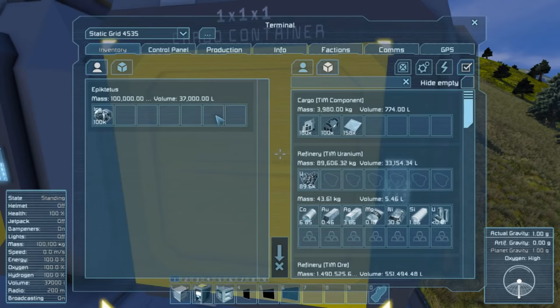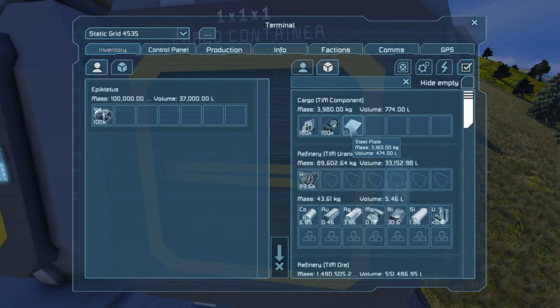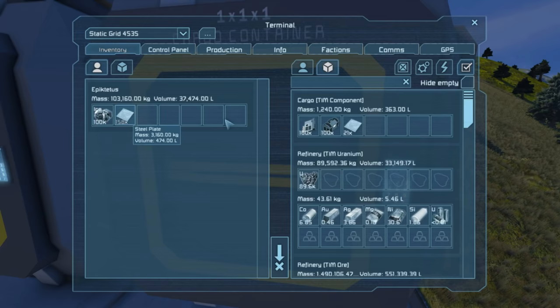We can look in the cargo container and find we have 158 steel plates. If I remove this steel plate, TIM is going to say 'oh, we're out of steel plate' and actually turn on the assembler to start processing again. If I put it back, within a few seconds TIM will stop producing steel plate.